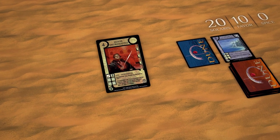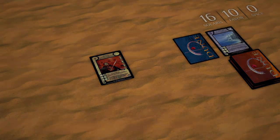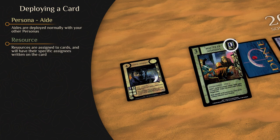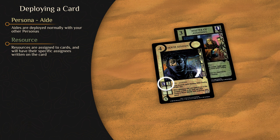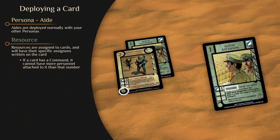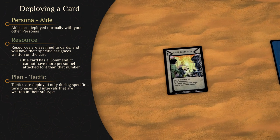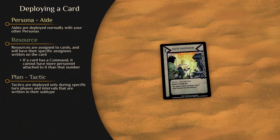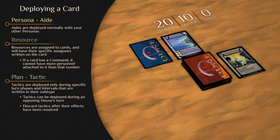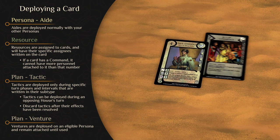In summary, to deploy a House card from hand, pay its Solaris cost and deploy it into your House domain disengaged. When deploying an aid, put it into play with your other personas. When deploying a resource such as personnel, equipment, or enhancement, attach it to a card per the resource's description. A persona or holding can never have more personnel cards attached to it than its command value. When deploying a tactic, deploy it only during the interval it's marked for. When deploying a venture, pay its cost and attach it to an eligible Persona; the venture remains in play until discarded from use or by a card effect. It's important to note that tactics can be deployed during other Houses' house intervals.